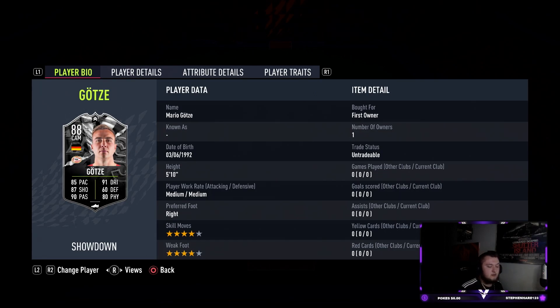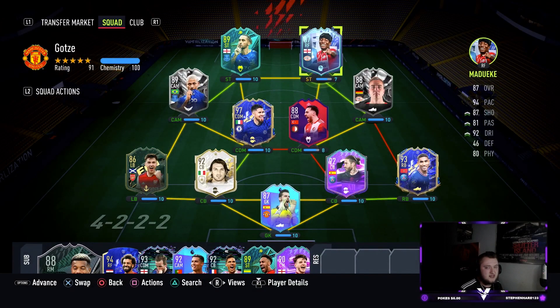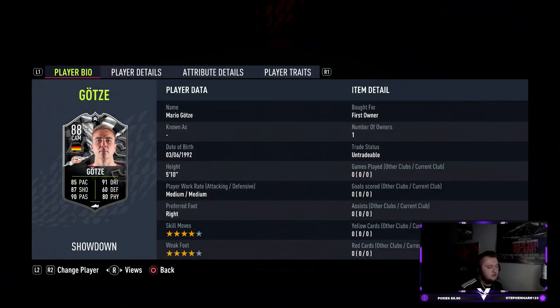He's got medium work rates, five foot ten, right-footed, four star four star. He's only going to cost you an 84-rated score of an inform, which is really really nice and quite cheap. Obviously being German he has lots of good links. If you've done the Maduweke card he's going to link to him, and if you've done Koczu as well, who looks really nice and is really good in game, you've got that as a link also. Moving on to the base card stats: 85 pace, 91 dribbling, 87 shooting, 60 defending, 90 passing, 80 physical.